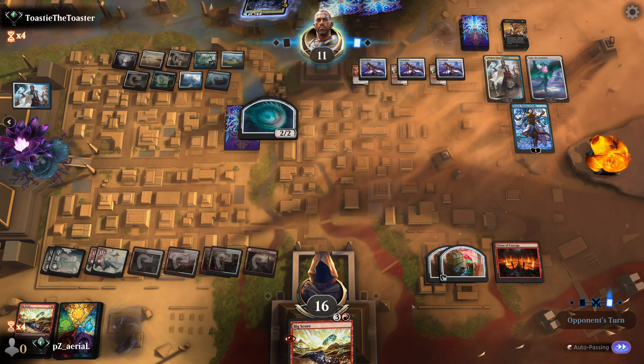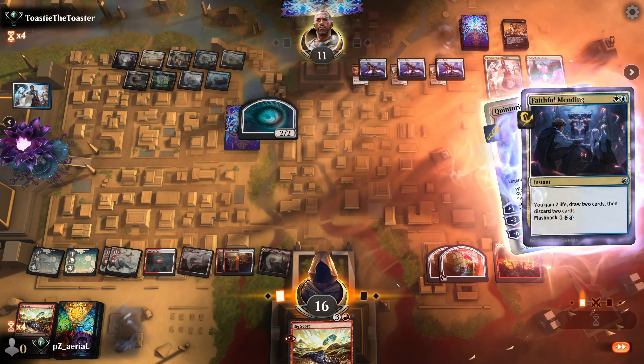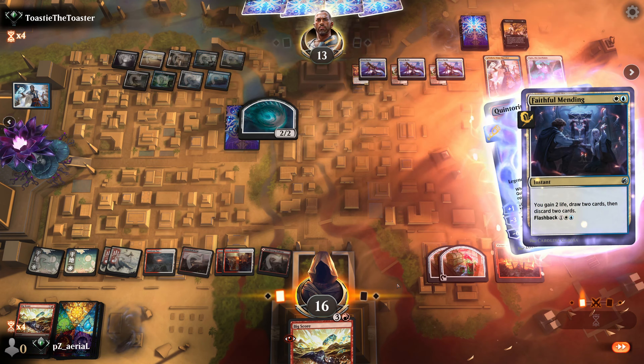They're in textbook Esper control mode keeping me under control - it's like a smothering wave I've got to endure. We play Quintorius and they hesitate but don't have a counter spell. We discover four and hit Brotherhood's End - wow, that kills everything! We exile and make an adventure, then cast Strike It Rich. We've drawn what we needed at the right time and the lock looks a little less bad.